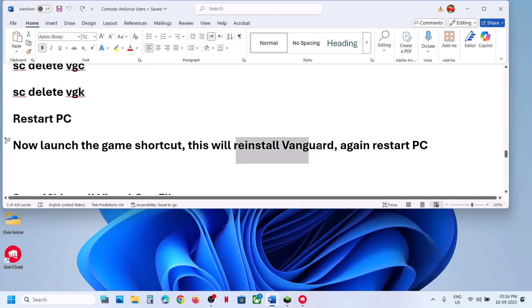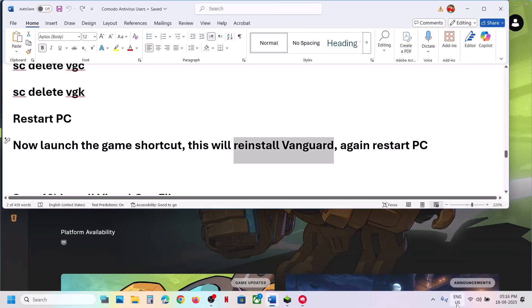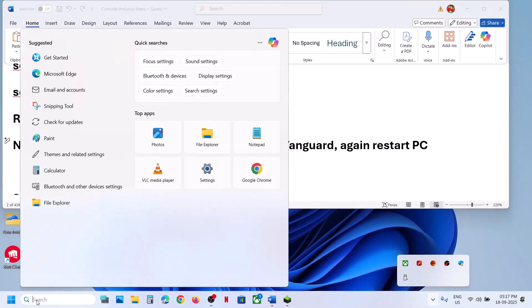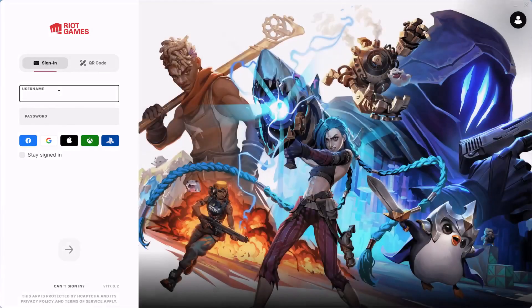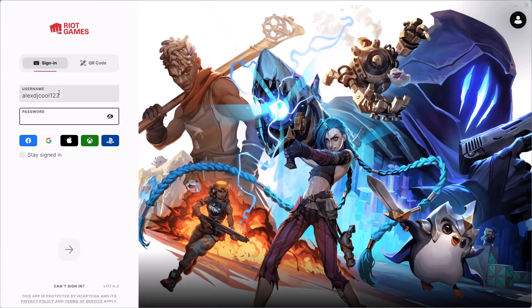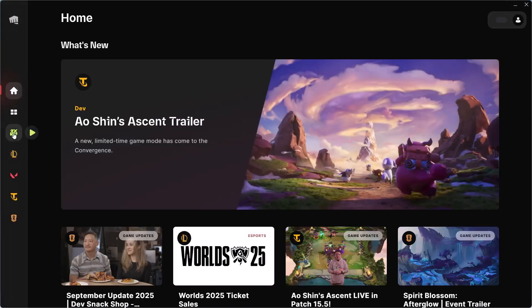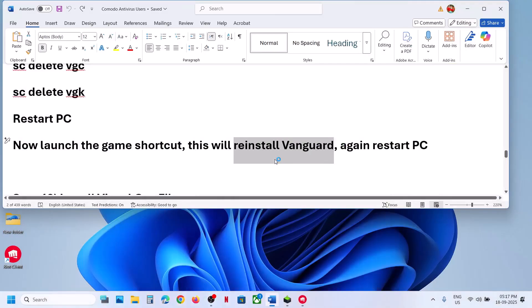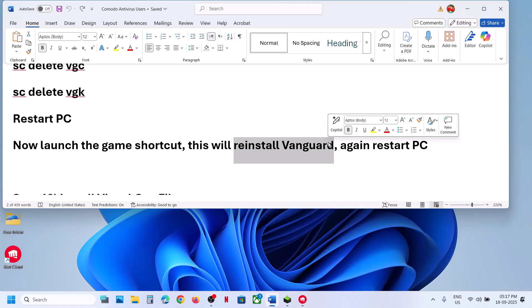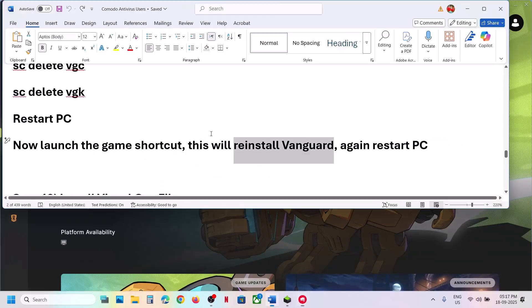After the restart, launch the game shortcut or open the Riot Client. When you relaunch, you may need to log in again. Go to the game and you will see an update option — the game will reinstall Vanguard during launch. If you see an update option, update it and restart your computer. After the system restart, launch the game and check.